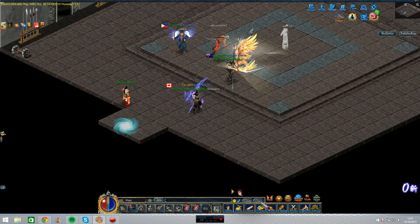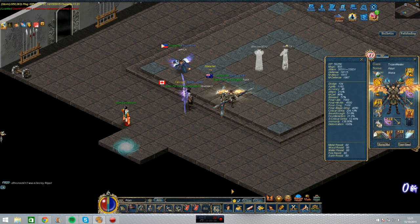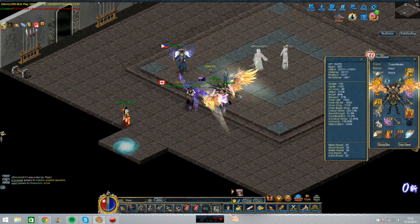Hello guys, this is Obsession here. Before I make my wings, I'm gonna test out on Rippy. He's a full plus 12 Trojan, 400 BP Duke. He's a My Apprentice too, but at the moment I'm not full BP because I don't have the wings yet.